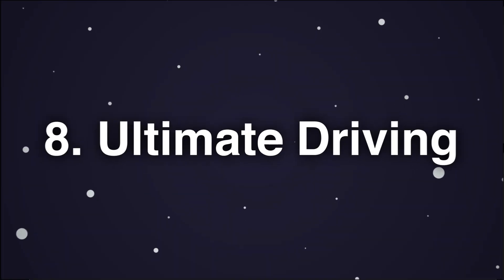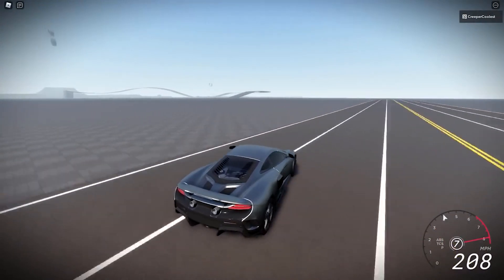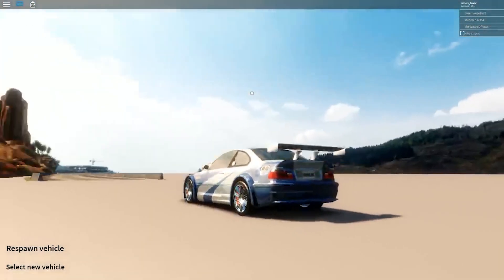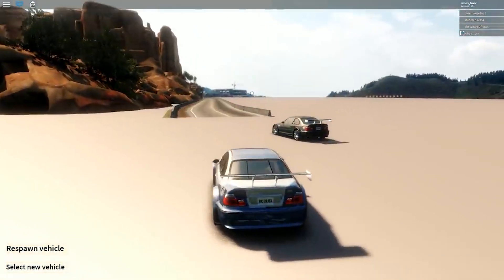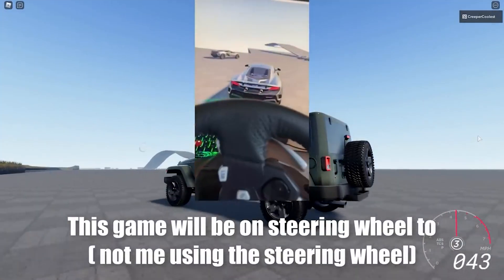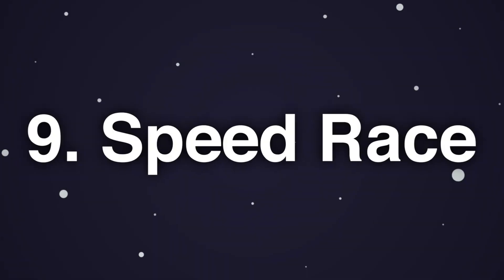8. Ultimate Driving. Ultimate Driving is a series of 22 pilot games set in various locations across the world, but featuring the same or comparable driving mechanisms. If you like realistic-style driving games, the locations are huge and full of cars to drive and race, so it was a logical match for this list.